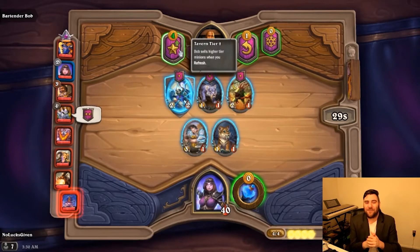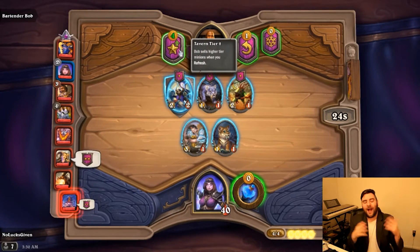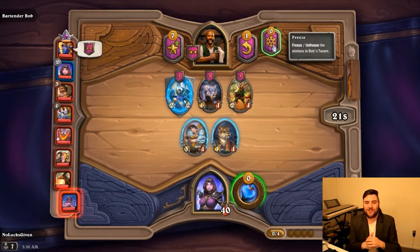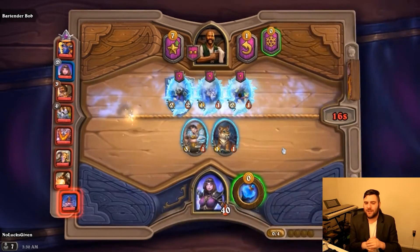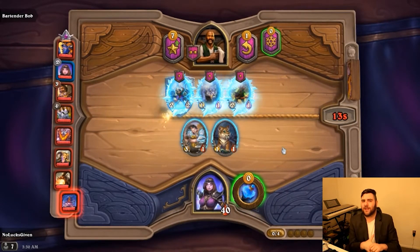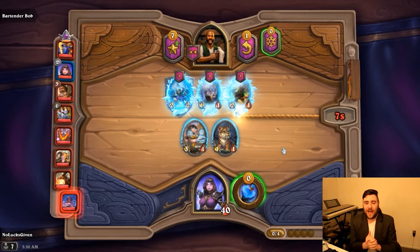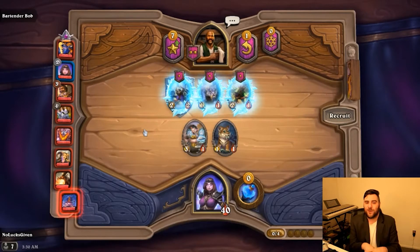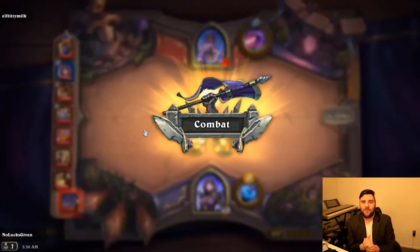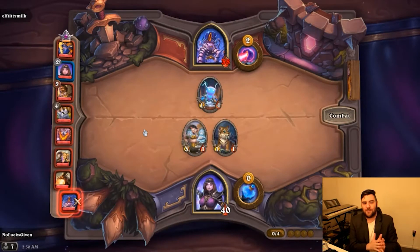On this second shop I actually get another token generator, so I'm just going to be making tons of tokens which is really insane with Jandice. I don't believe I'm going to use my hero power because more than likely I would just be swapping that 3-1 with a 1-1. I'm going to level for good gold efficiency. Next turn I can sell my 3-1 and buy both token generators.